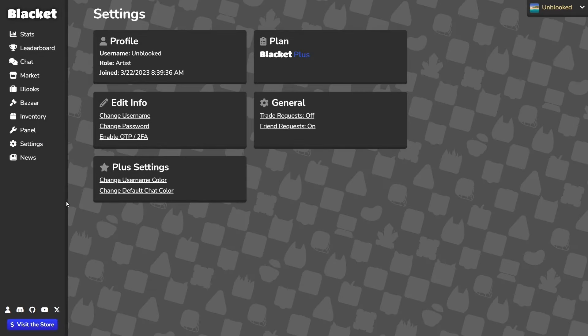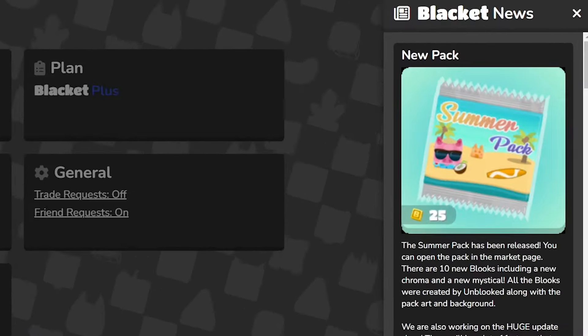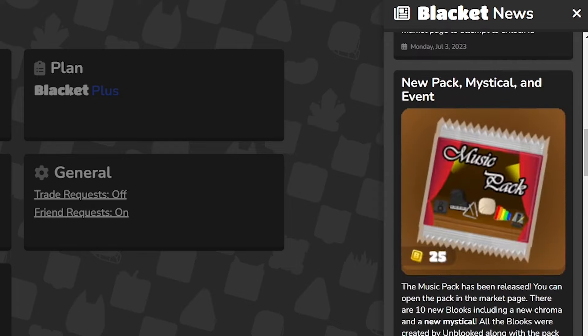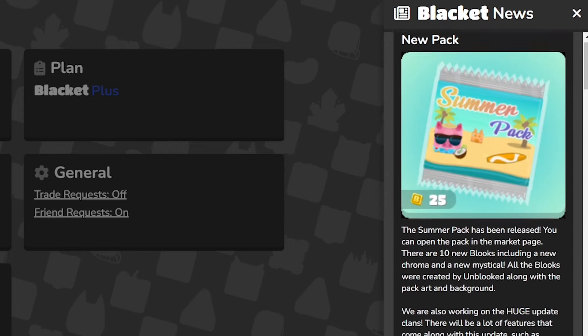Lastly is the news, which isn't even really a page. Upon clicking it, a popup will appear on the right. This will pop up whenever there's news, such as a new pack release or update, or whenever you click on it.